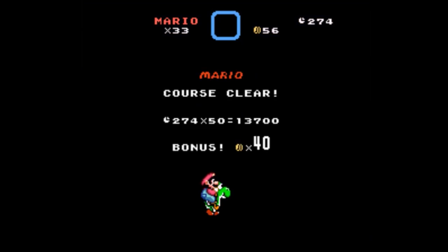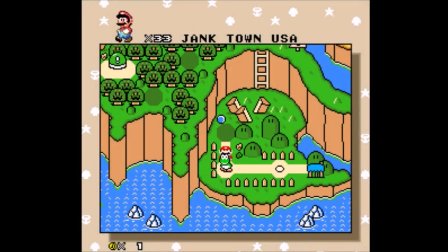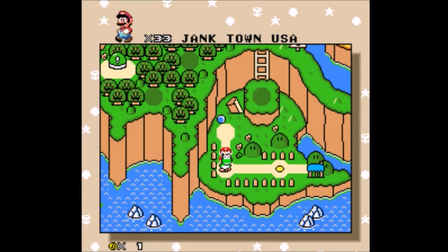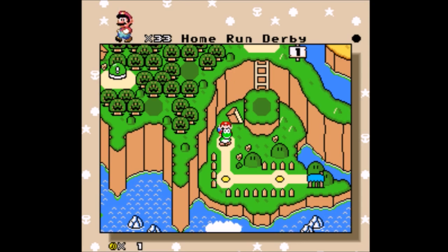I also wonder what those coin formations are supposed to mean. Maybe there's a way to get over the... Nope. It's just supposed to give me a big one-half symbol. That next level tile is running away from me. I didn't understand what was going on before, but now that it happened a second time I can see it.